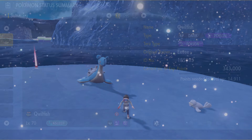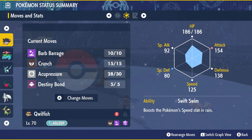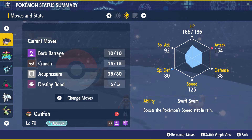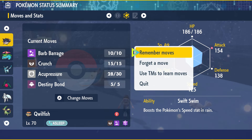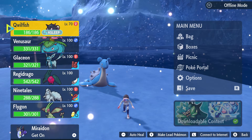make sure you head over to it and check Summary. When you check Summary, you need to have the move Barb Barrage. This will learn it at a very low level, so if you press on remember moves, you can literally just learn it like that.